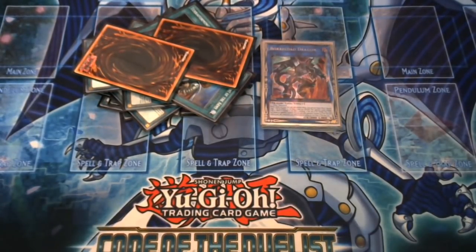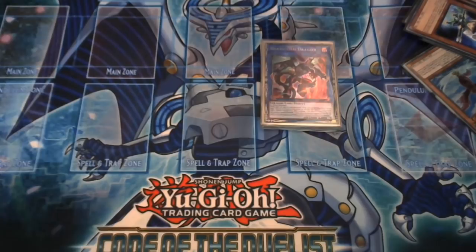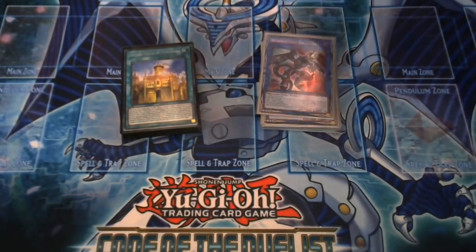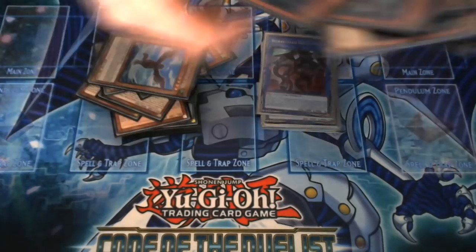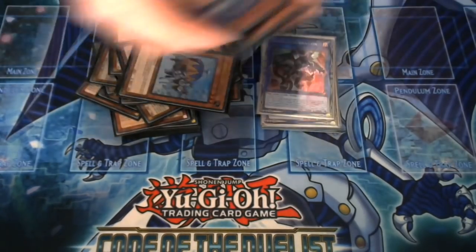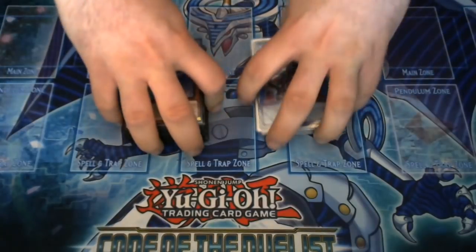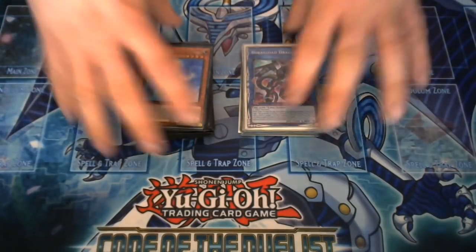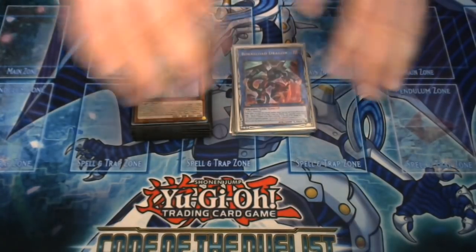You cannot normal summon for the rest of that turn — unfortunately it's not just for that turn in the way I hoped, otherwise you'd just normal summon first, then play Stromburg's effect, special summon from the deck, and keep going. So guys, I hope you enjoyed this deck profile — the Fairy Tale deck. I'm also looking forward to seeing the Siegfried deck, because I think they hinted that it's going to work with Golden Castle as well. Valkyrie deck — that's going to be very interesting.